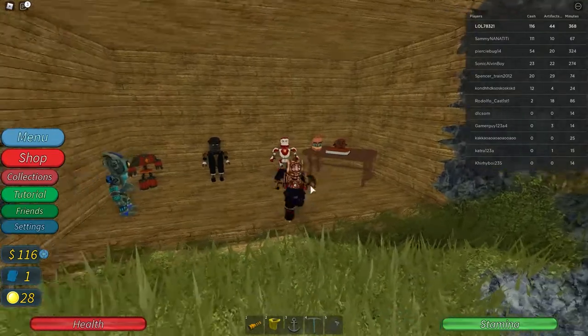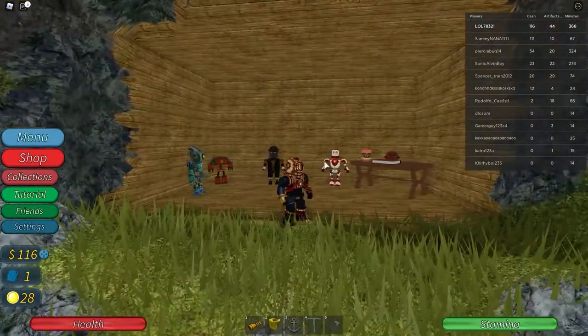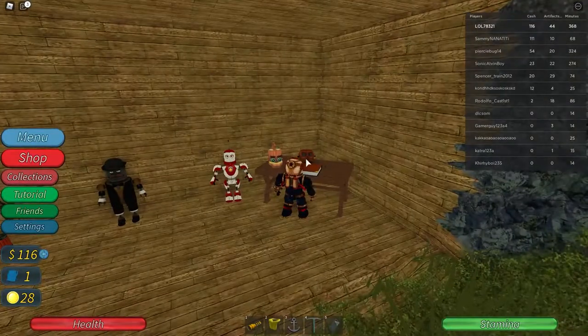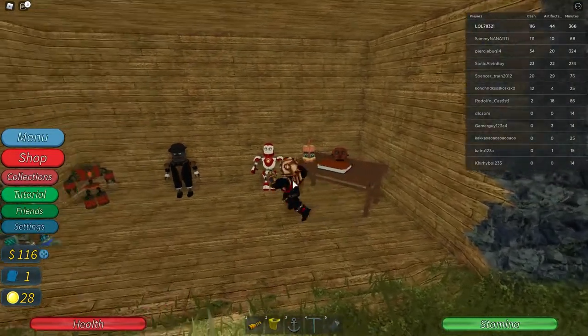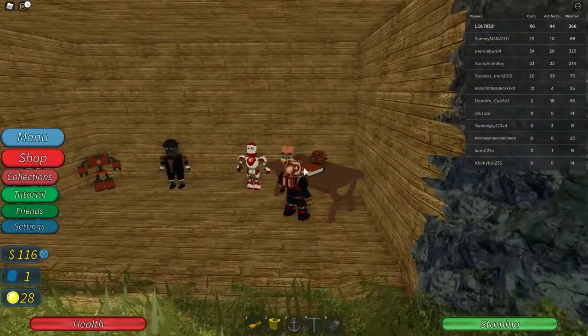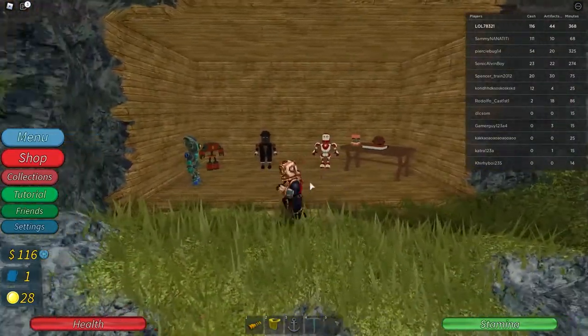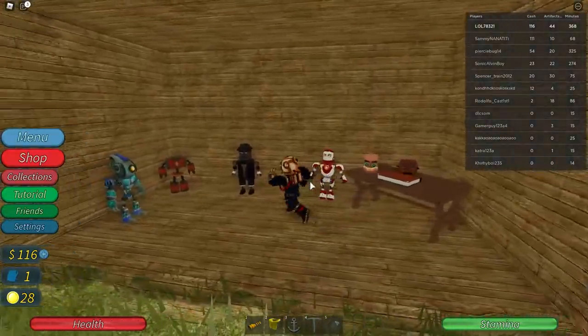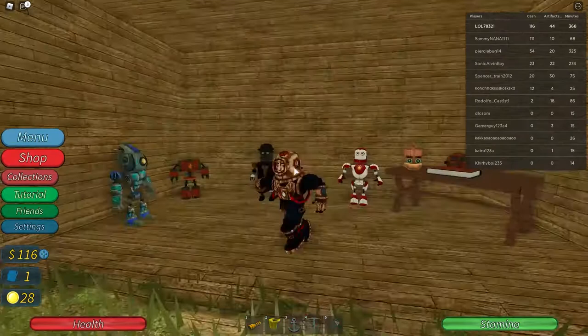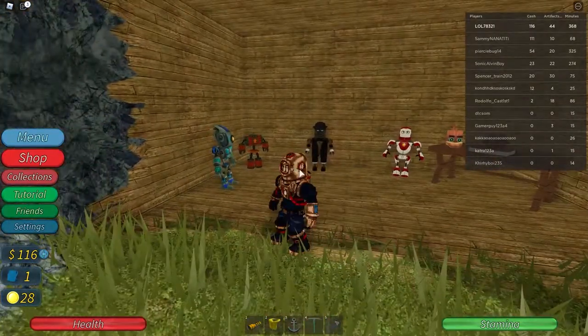Here we are at the little inventor's workshop slash abandoned hut. Right here are going to be his journal and there's an artifact right next to it — I already grabbed mine but there will be one there for you. There are also some notes, and these robots you can look at — they're pretty cool.